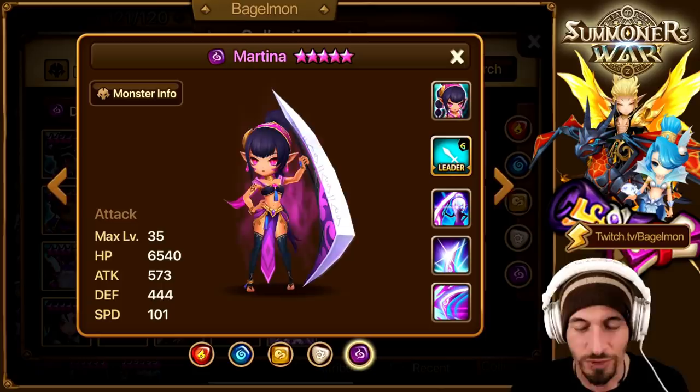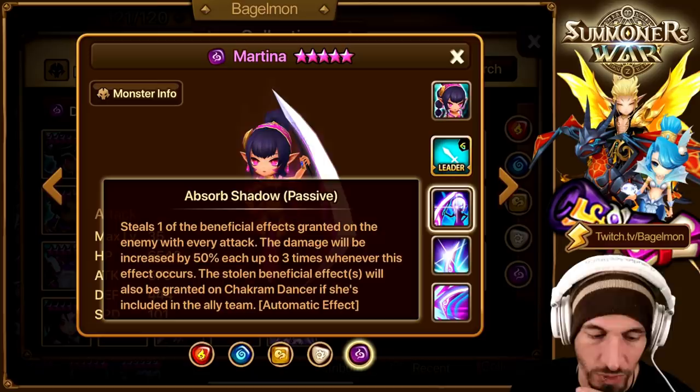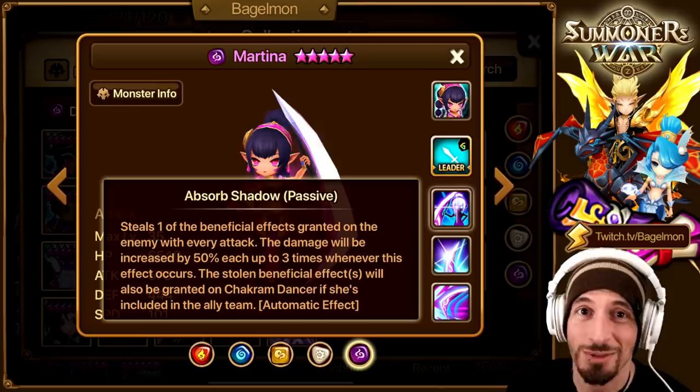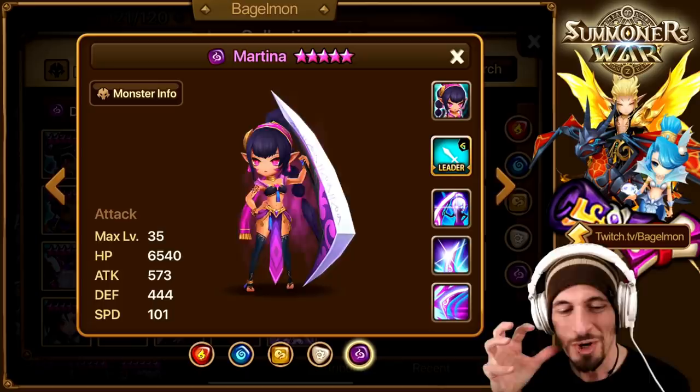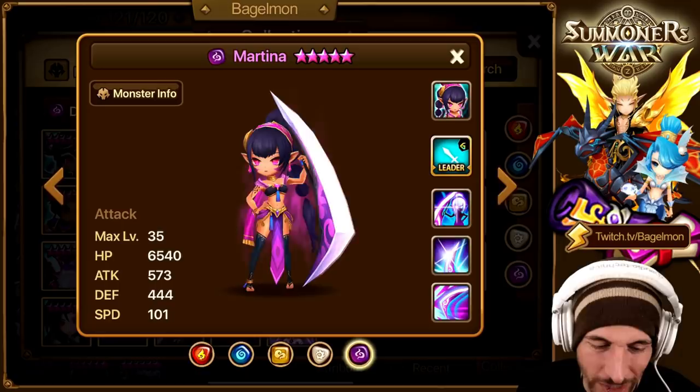Here's the thing. Martina by herself, she's not bad - she's very good. She steals beneficial effects with her passive. Who has a passive that steals beneficial effects? Actually, we just did a video - the Fire Viking has a passive that steals beneficial effects. He steals beneficial effects and defense breaks too. He's kind of like the super free-to-play Martina. So Martina is not really the biggest culprit in my opinion.